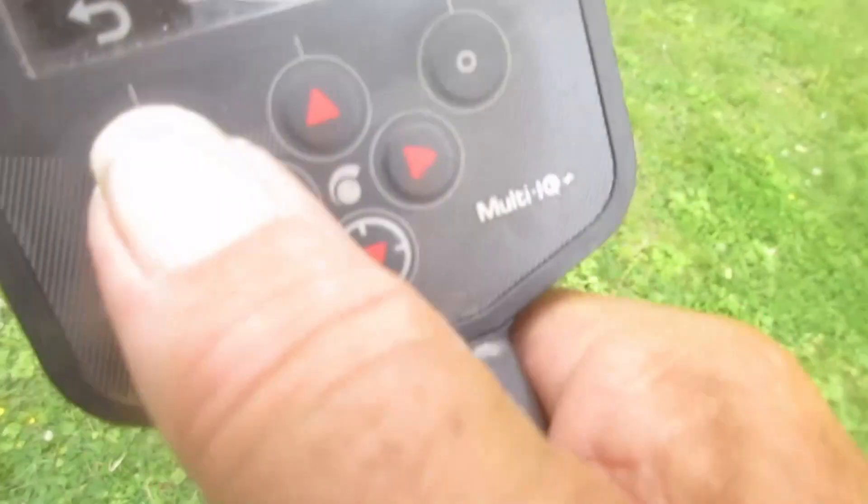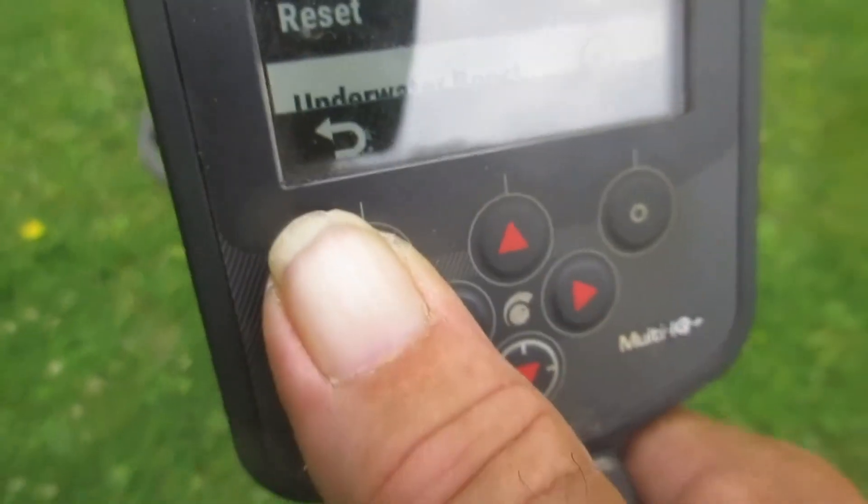General settings — you see me down there at reset. If I hit the right arrow key: confirm factory reset. You'd hit the top right to do it, which I'm not going to. Hit the reverse button and back out.